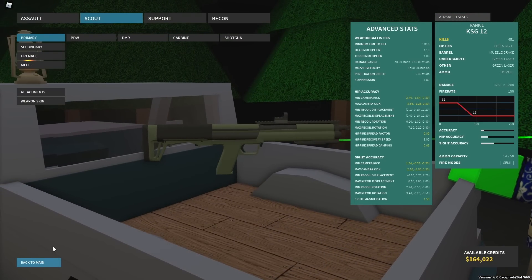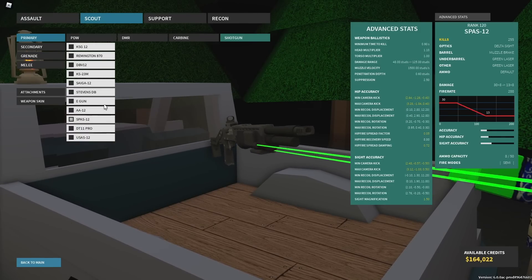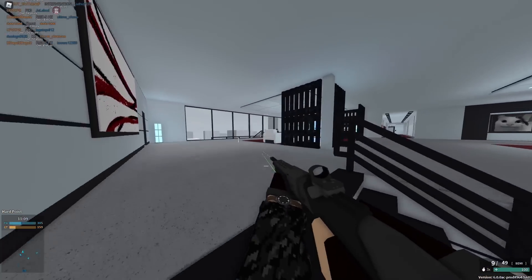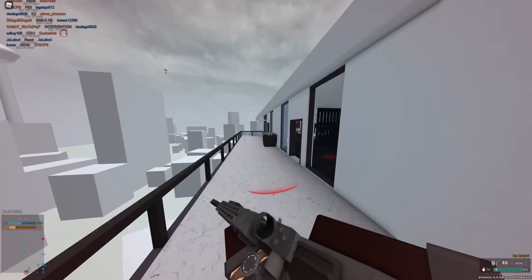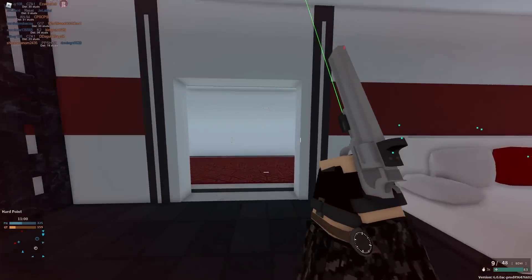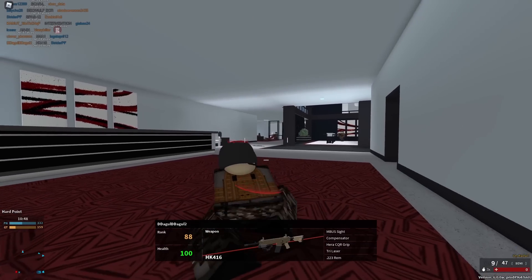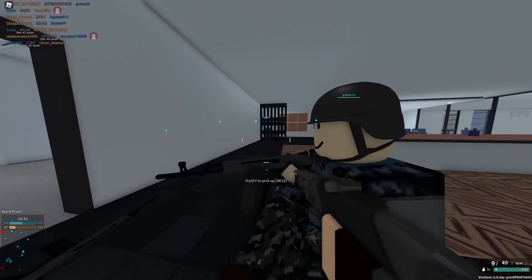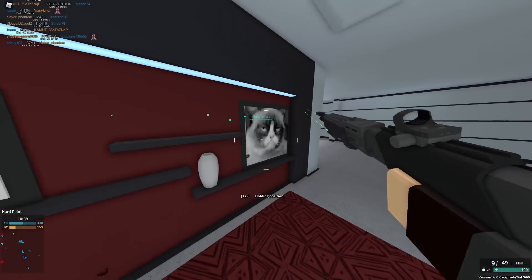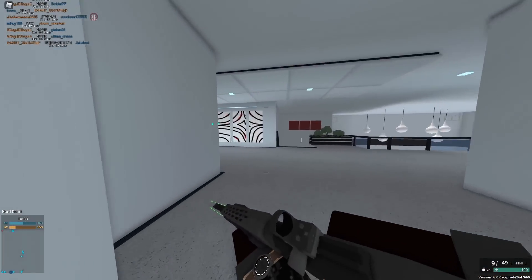That's why the KSG is number five — it's not necessarily much better than other stuff but worth checking out. At number four we have the SPAS-12. The reason I don't think it's anything too insane is because for semi-auto it's kind of like a Saiga or DBV-12, and for pump action it's kind of like a Remington 870. It does both roles pretty well, but I don't find it super great at any one particular thing.